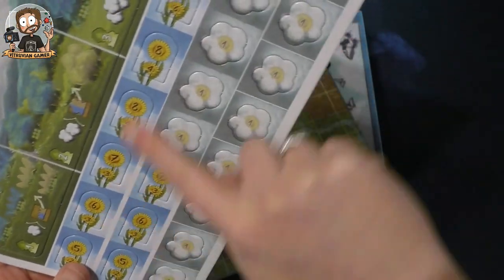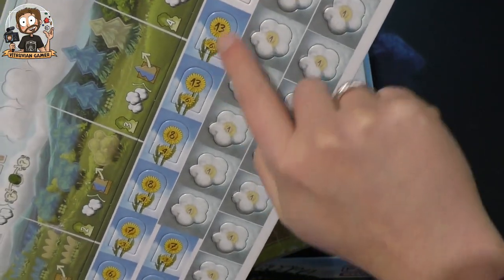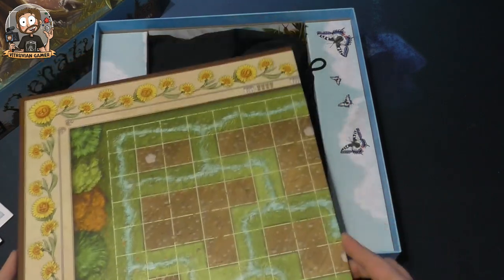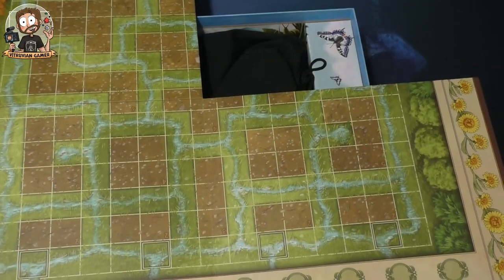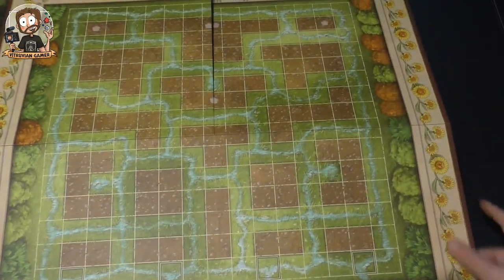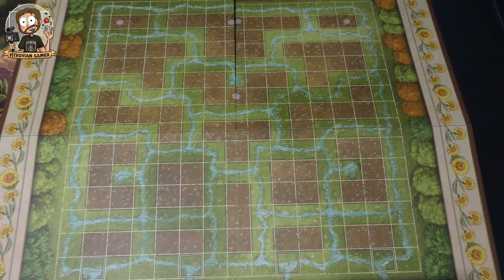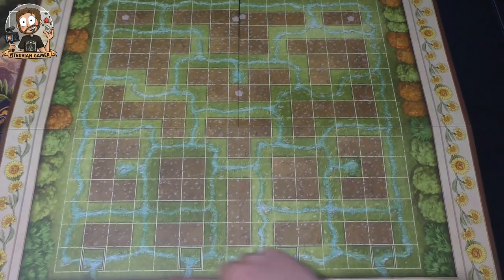More punch board with sunflowers — these look like points you can get, possibly for majority scoring of some kind. And this is the game board, not the player board. Let's zoom out a little bit so you can see it better. It's quite sober because you're going to put this board full with other stuff.